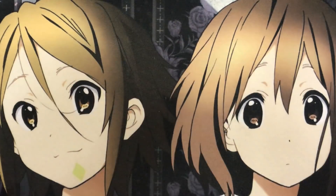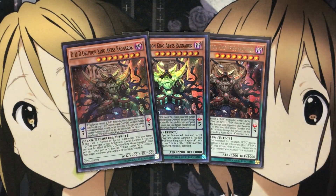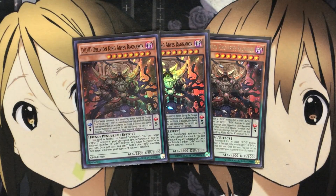For higher level pendulum monsters I'm running three DDD Oblivion King Abyss Ragnarok, a scale five. You can set it up with Kepler to pendulum summon your bigger DD monsters, including overlaying for DDD Duo Dawn King Kali Yuga. When this card is normal or special summoned, you can target one DDD monster in your graveyard and special summon it, once per turn. Also once per turn, you can tribute one other DD monster to banish one card your opponent controls, which can disrupt your opponent's graveyard plays. Being able to overlay it for rank eight plays also helps.